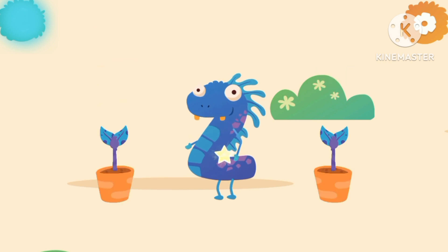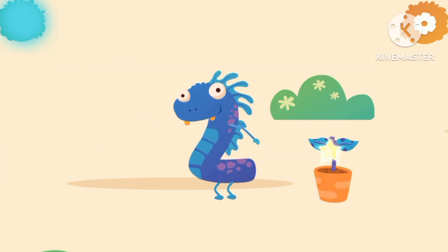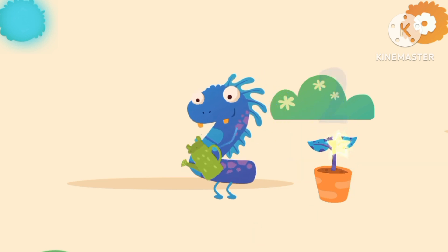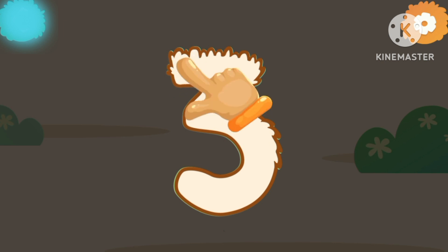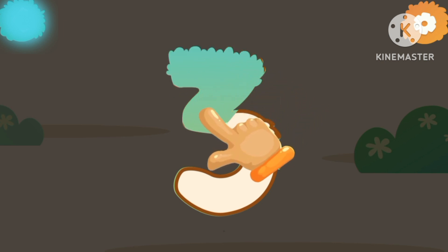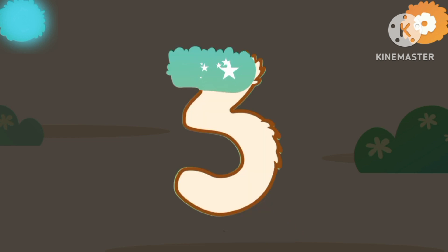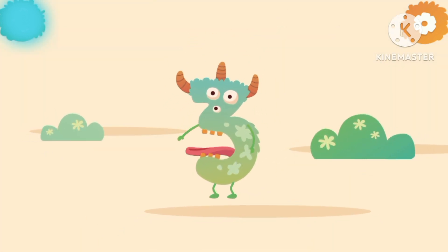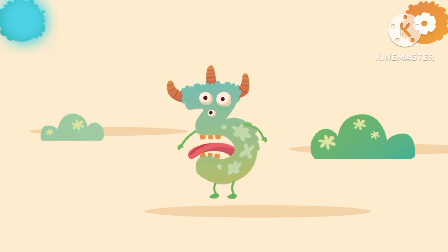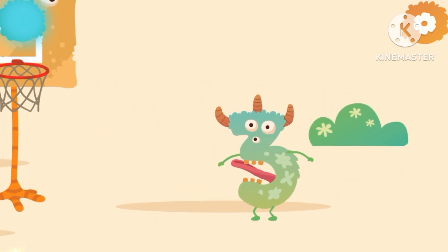Number two goes for a run. And what is the plan? Good job! What is in this egg? It's number three. Let's draw the number three. It's a monster. Number three wants to play basketball.